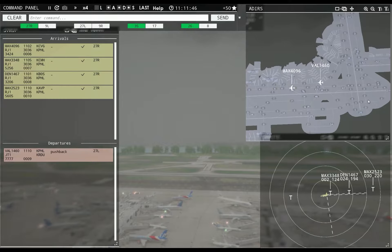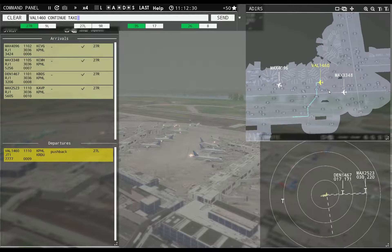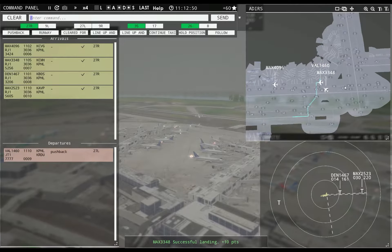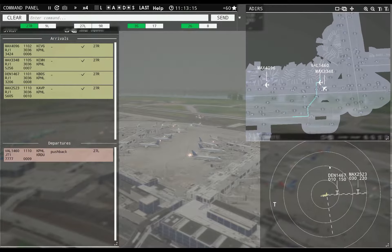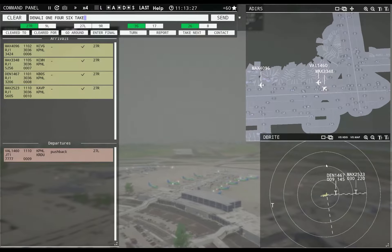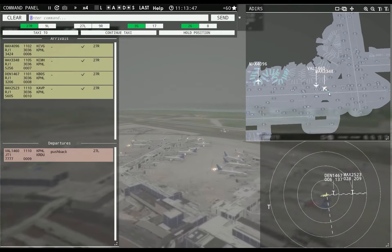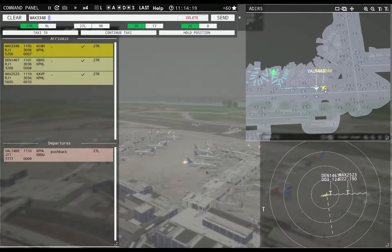Magic 2523 cleared to land. Value 1460, continue taxi. Philadelphia tower, Magic 2523 with you, runway 27 right. Philadelphia ground, Value 1460 ready to taxi. Denali 1467, exit at taxiway November. Continue taxi, Value 1460. Magic 3348, taxi to apron. Exit at taxiway November, Denali 1467.